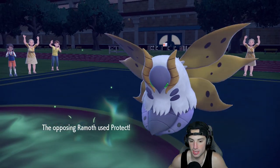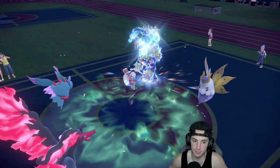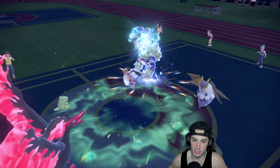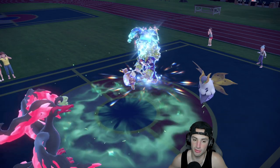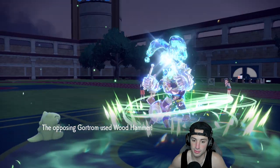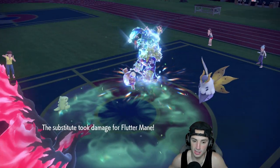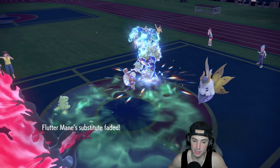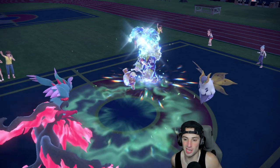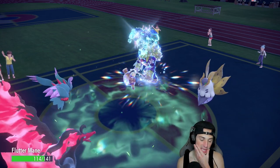Rillaboom should come out with a nice Water Tera. They're still Faking Out my Moltres — I would love to get a free Sub. I Sub up and he's going for Knock Off into Flutter Mane. Could get a flinch too — we have a flinch chance. Wood Hammer's coming out. Sub was good, it helped us out here, though it probably took a bit too much damage. Not a bad call overall.